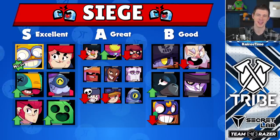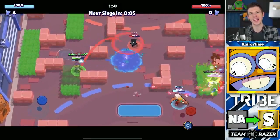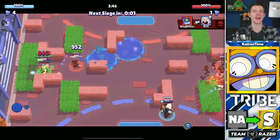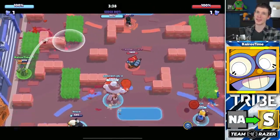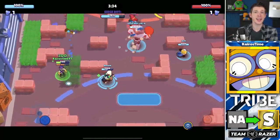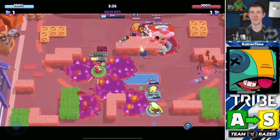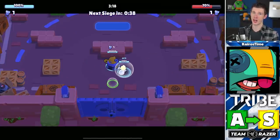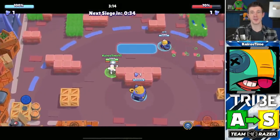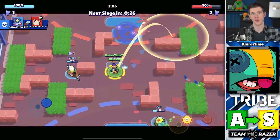Next is the Siege tier list. Carl is replacing Jesse as the golden S tier brawler for Siege. As a ranged tank, Carl not only has the ability to pressure enemies but also the health to stay alive — and in Siege, staying alive is everything. Carl's super zones enemies and prevents them from reaching bolts, while his increased mobility lets him collect bolts easier. Leon is also moving from A tier up into S tier — with walls being added to many maps, Leon has a means to approach enemies, and once his super is charged he can wait for the perfect opportunity, making his super-cycling ability incredibly dominant in Siege.